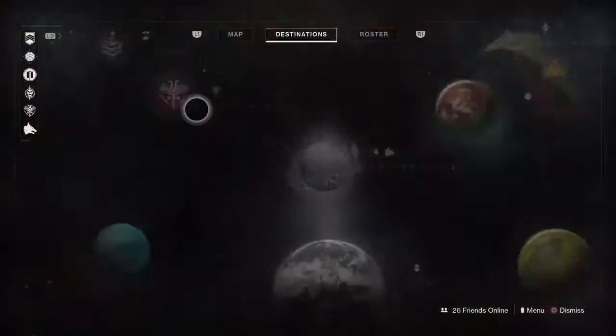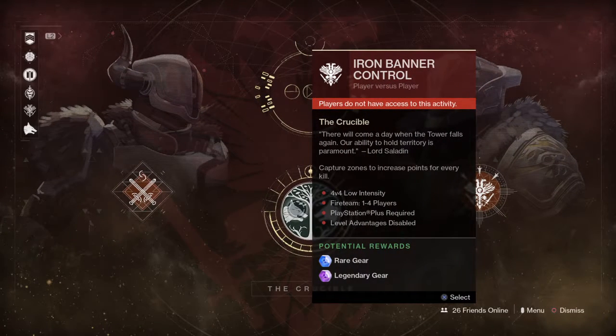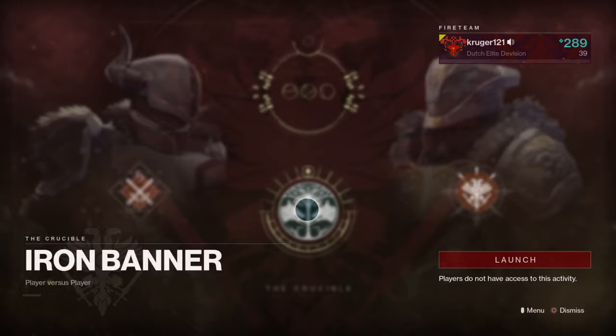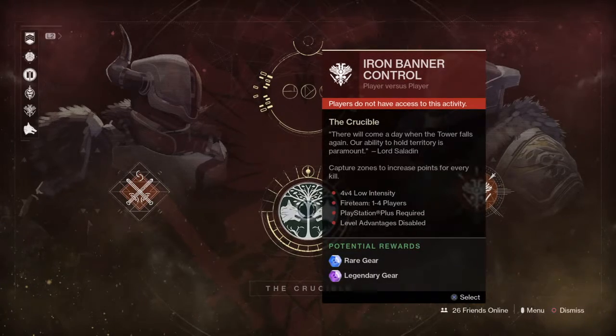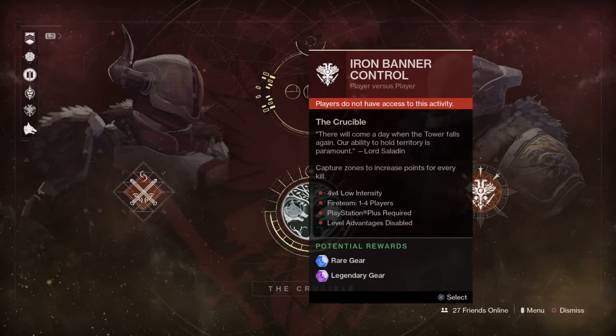Today we have something beautiful guys — Iron Banner is back for six days! Players do not have access... wait, what? Okay, I'm gonna check that out. First time in Destiny 2 there's an Iron Banner, I'm so excited. So it's the crucible — Lord Saladin. It's gonna be Control: capture zones to increase points for every kill. It's 4 against 4, low intensity. All levels — level advantages disabled. So that means normally in Iron Banner if you're level 8 and I'm level 20, I do more damage than you. But they did not do it for this Iron Banner, so that's fantastic.